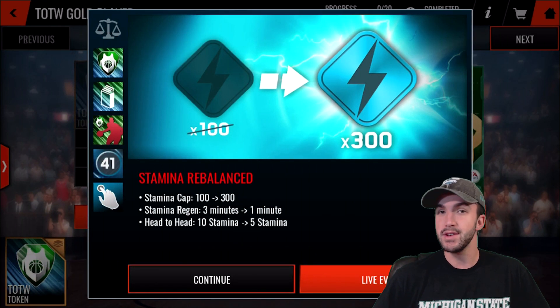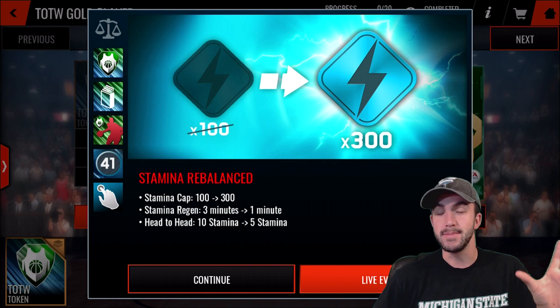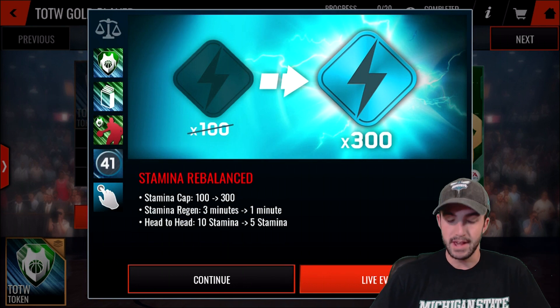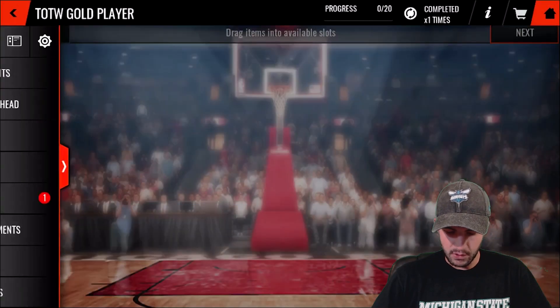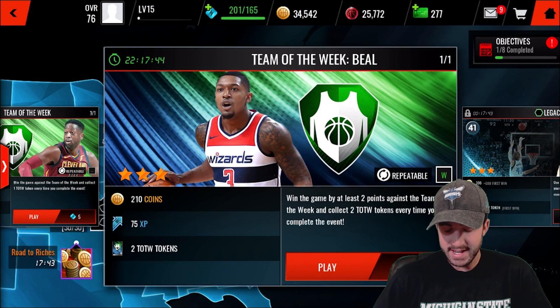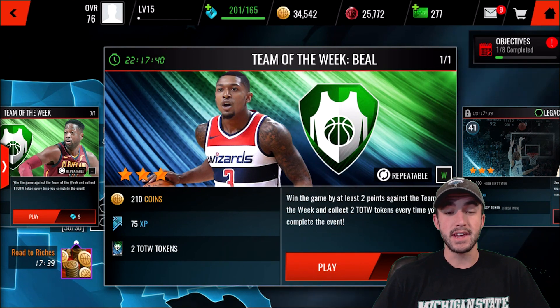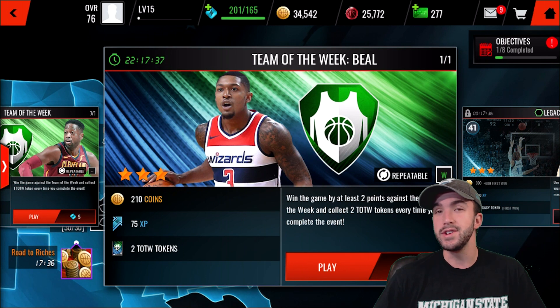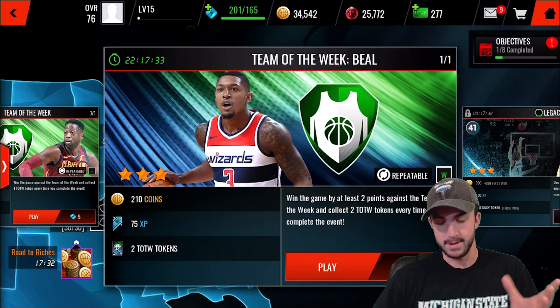Live events are cheaper too. The majority of live events last year were three or four stamina. This year, if we were to average it out, it would only be about the equivalent of one stamina or less just to play one live event. Using the example of the Team of the Week live event — you pay seven stamina and you get two tokens. That's basically like if they had a live event last year where you paid 0.7 stamina and you got two tokens.